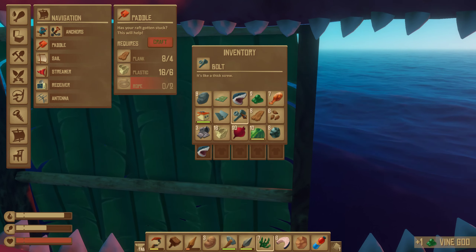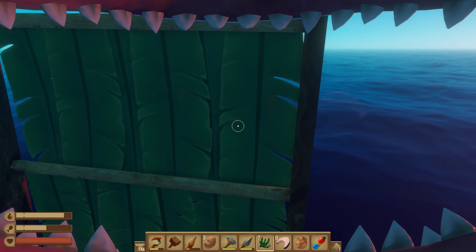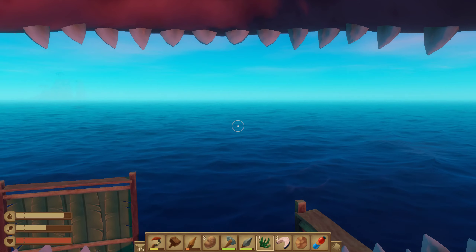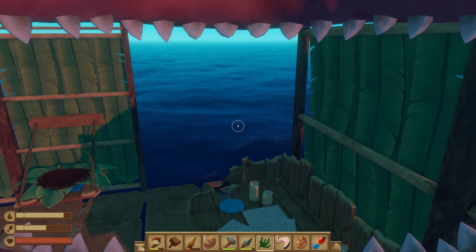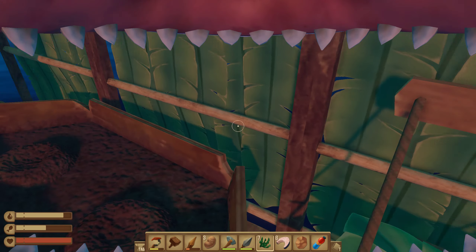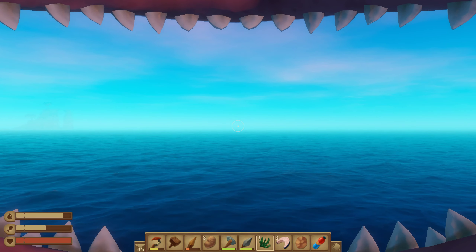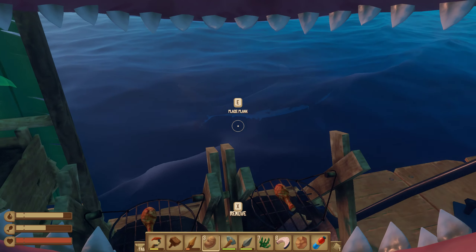And there you go — it turns into vine goo. If we can't get to this island, I'm just going to have to tell you how to do it. I don't think we're going to get to the island. Anyway, how you do it is you go to an island like that one. You'll know how to do it.